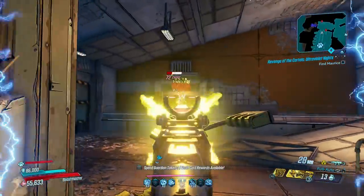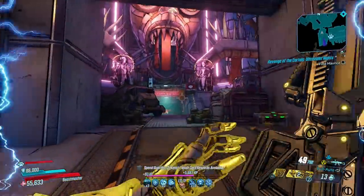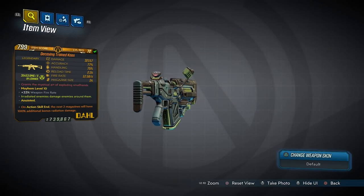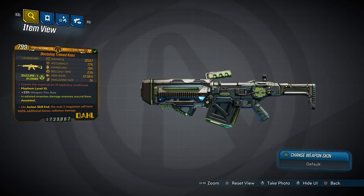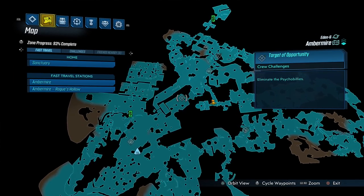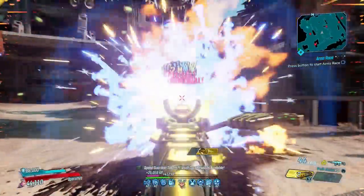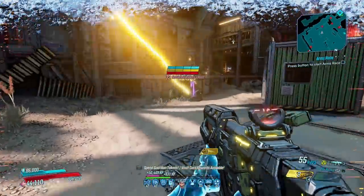If you enjoyed the video, I'd appreciate it if you could drop a like and if you feel like it, you could even subscribe or follow me on Twitter, and let's crack into it. So the Chaos is an elemental assault rifle with a secret. It has an increased chance to drop from the psycho billies you fight under the waterfall around here in the Amber Mart.